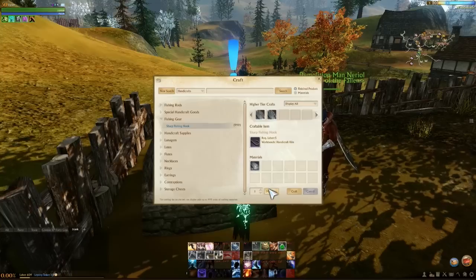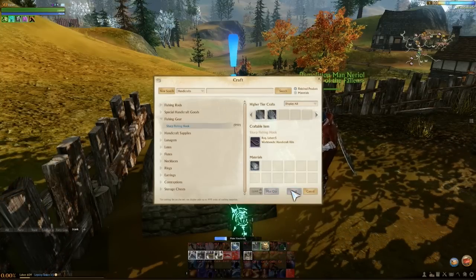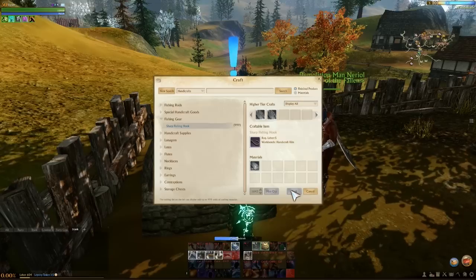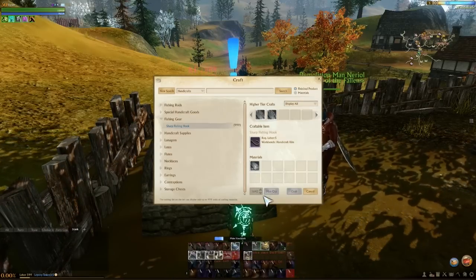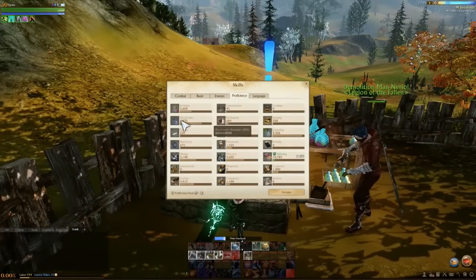Once you've got a big load of iron ingots, all you do is set max quantity and hit craft — and you can pretty much do whatever you want. You can alt-tab out, watch a TV series, watch a movie, go do your shopping. You can close the notification down and it will still keep going.